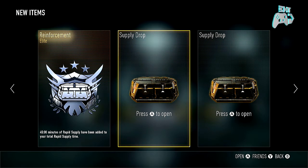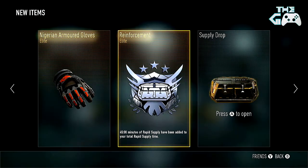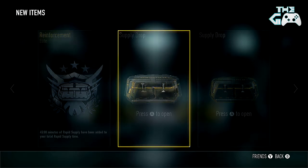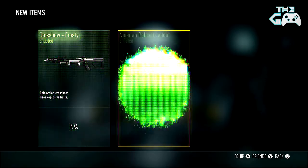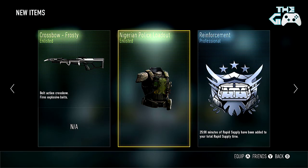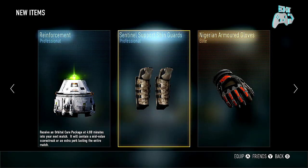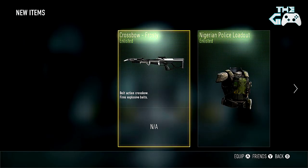Third supply drop — I'm going to keep trying this technique. Those 2 elites right at the start must have been a sign. Sledgehammer Games, just give me the good stuff, I know you can hook me up — give me that good elite weapon. It's going downhill, look at this: we get 2 elites and a professional, then we get 2 professionals, and then we get 2 enlisted. It has to go back to elite next.